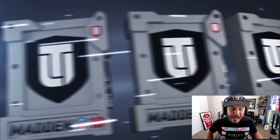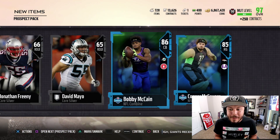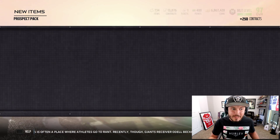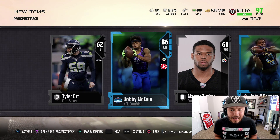We did get John Ross, which is cool — 99 speed. Finally we're starting to get 99 speed. 86 and an 85, but no 90 overall plus players, and those are the ones we really got to get. 86 and an 84.